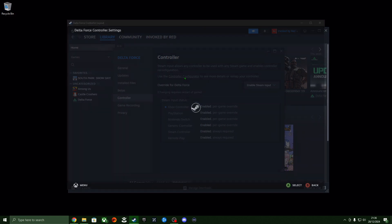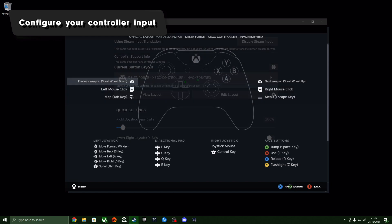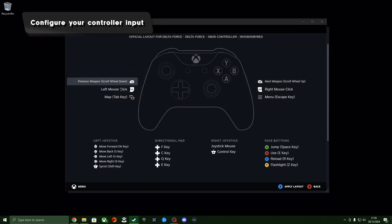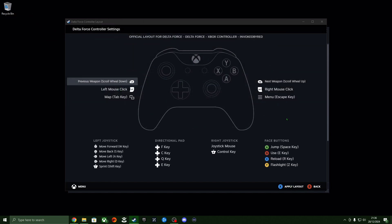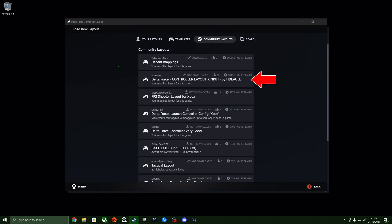The final part is configuring your controller layout. Click on the Controller Configurator link and a window should appear letting you choose what buttons control what input. As an example, my A button emulates the spacebar for jumping. You can select predefined profiles from other people — the most popular one by other Steam users is worth trying. I played around with my own profile to see what I could get working and it wasn't too bad, although not perfect.